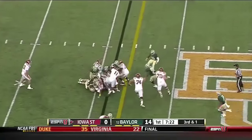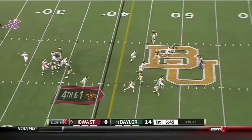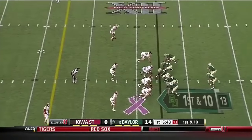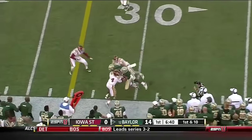They'll run it on second and one — these young guys need to step up for Baylor up front. They'll try to get it again on the ground and again they're stopped short. Baylor exploiting gaps in their blocking scheme. Kirby Vanderkamp with a good punt — not that far from here in College Station. Jay Lee with the catch.